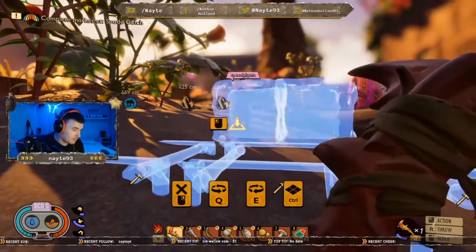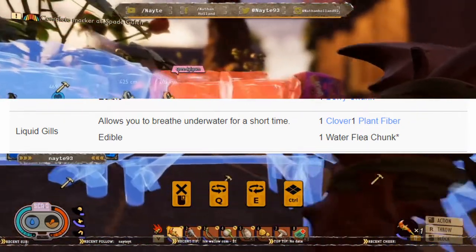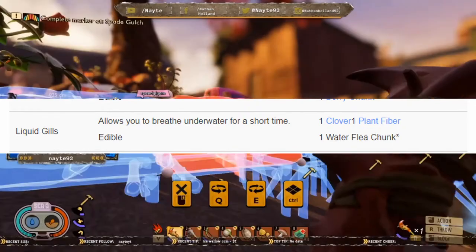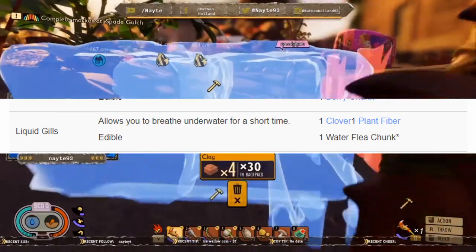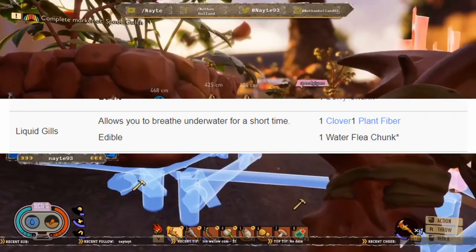And then we move on to Liquid Gills. Liquid Gills allows you to breathe in the water for a certain period of time — I did not know this and I'm excited to go and try this. For this you need one clover leaf, one plant fiber, and one flea chunk.